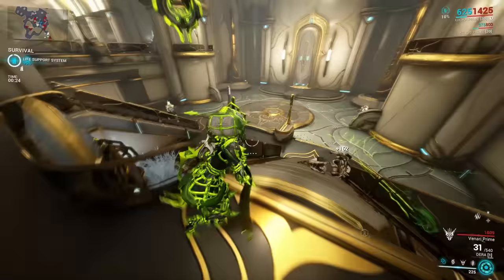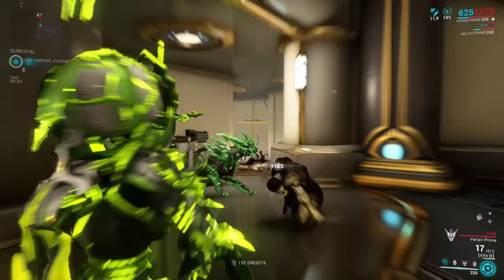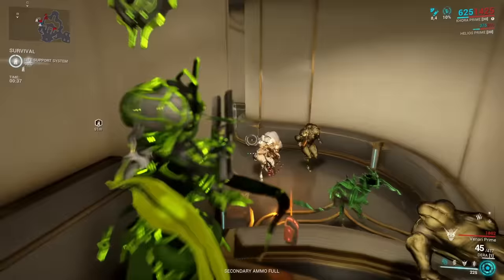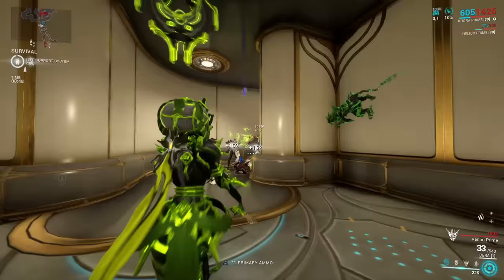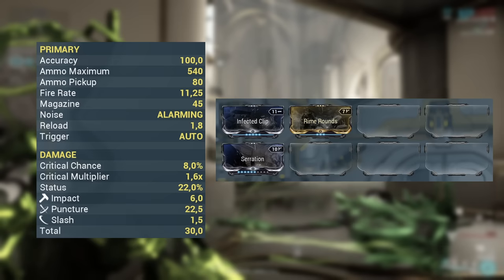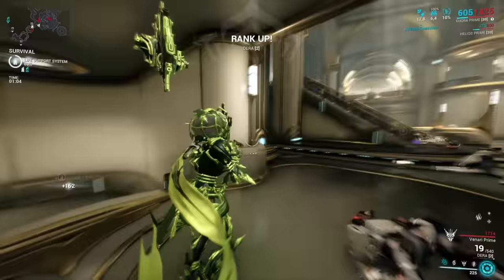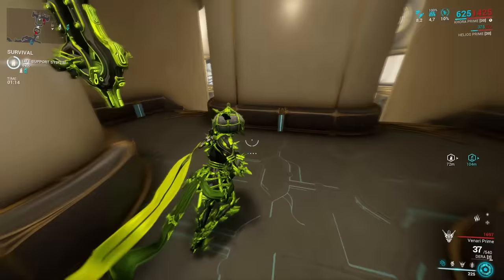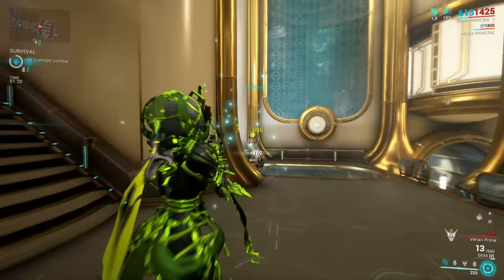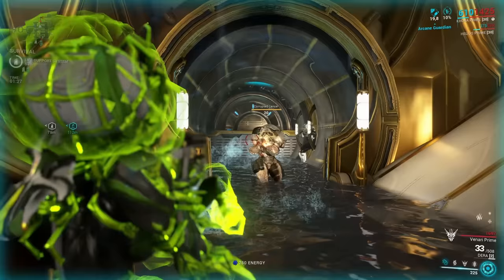Next up is another Corpus assault rifle also from the Corpus lab in the clan dojo: the Dera. I was super amazed by its performance — I took it against corrupted enemies in the Void, which have the highest HP pool and armor of all factions, and the Dera dealt with them really nicely even on a super cheap build. With a high fire rate, decent magazine capacity, good base damage, and a status chance of over 20%, it has great potential to clear enemies across the entire Star Chart. Just like the Boltor it's not hitscan, but the Dera's projectiles travel significantly faster and are more precise, so you shouldn't have a big problem with it.